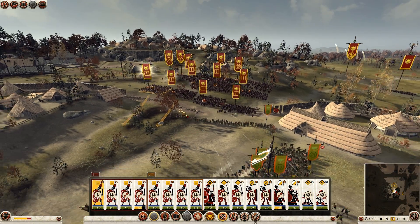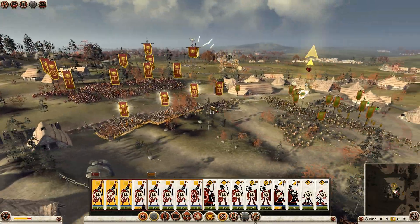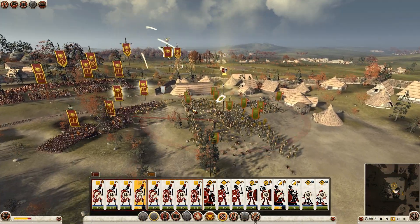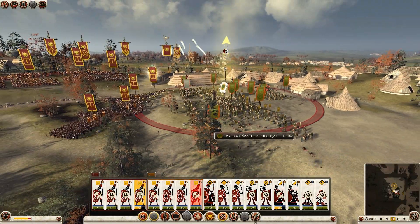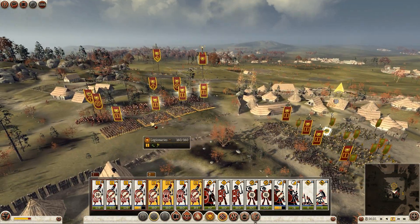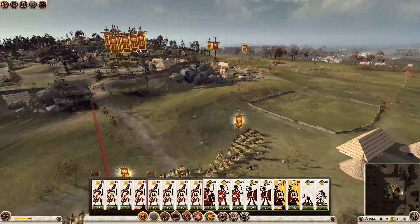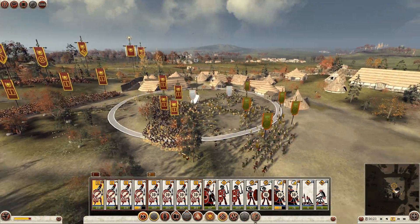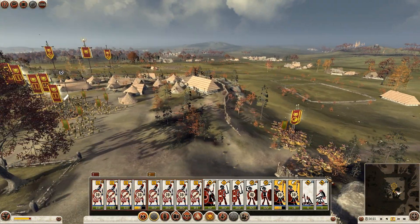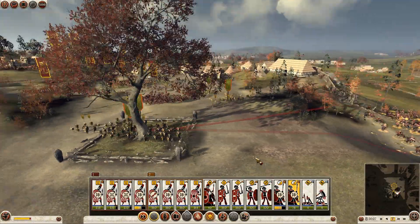We're going to move forwards now with these legionaries before we take too many shots from the enemies' skirmishers. We're going to keep moving on - we'll stop these ballistas from firing because no doubt they will end up hitting my own troops. I'm going to get my horsemen now to charge into these slingers that have been peppering them without me noticing, and we're just slaughtering the rest of them now. Very dead slinger unit - and we'll chase down the rest with these light horse.